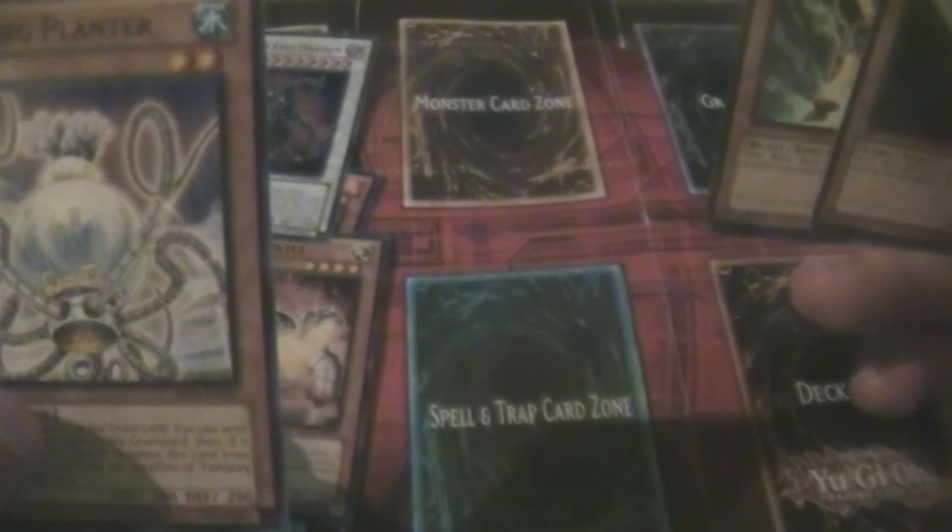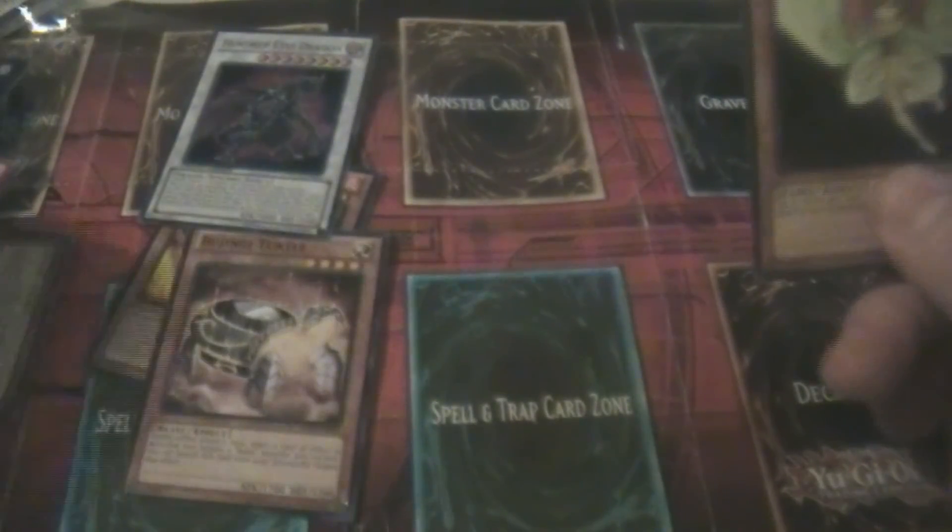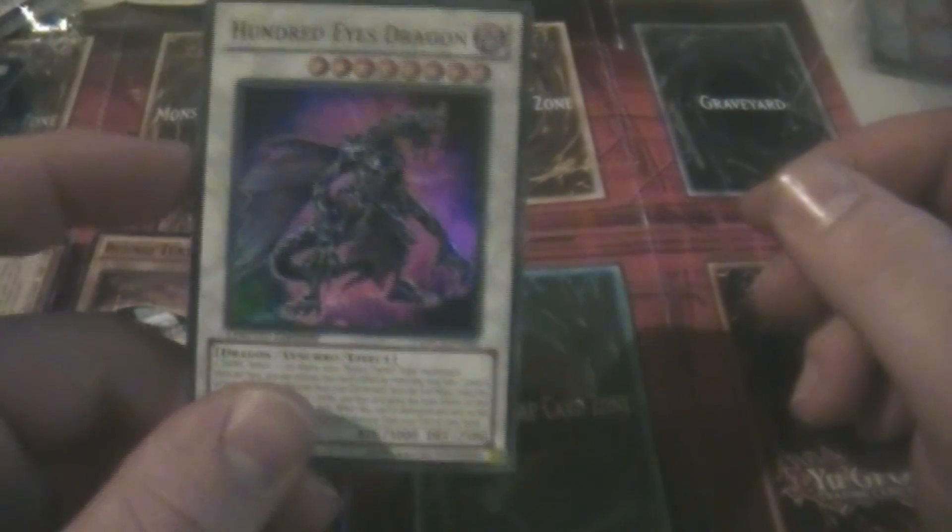For our final pack we have Machina Armored Unit, Yellow-Bellied Oni, Turnabout, Gagaga Girl — nice! Fish and Kicks, Stoic of Prophecy, Fishborg Planter, Mech Lord Fortress, Baijini Wolf, and Little Fairy Three.